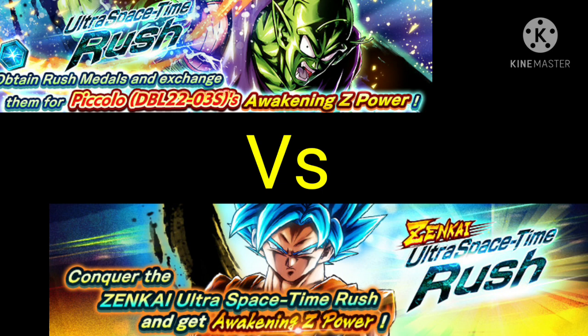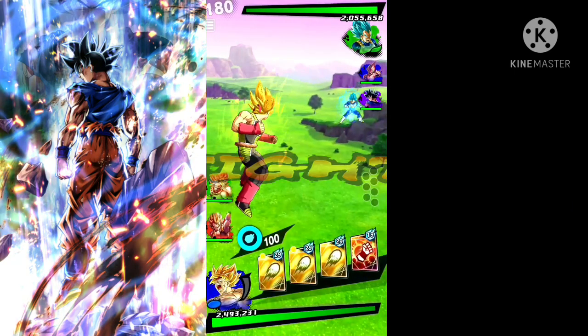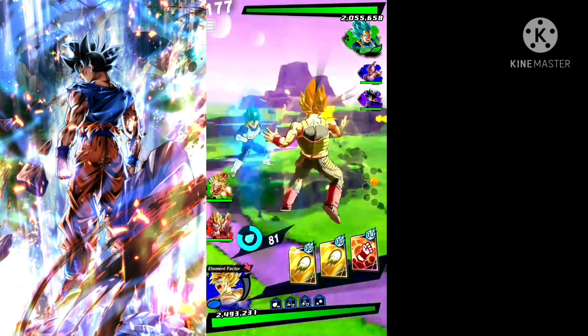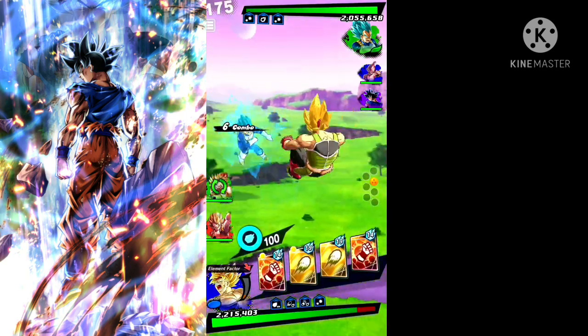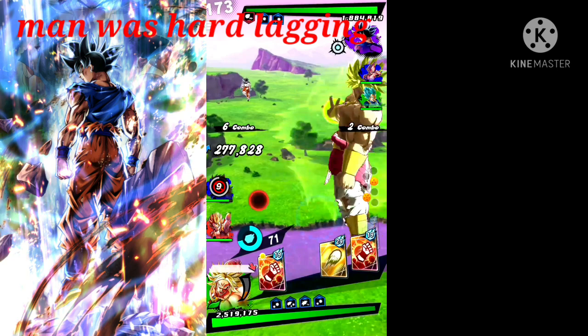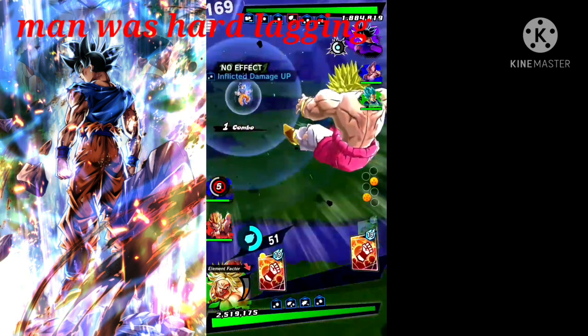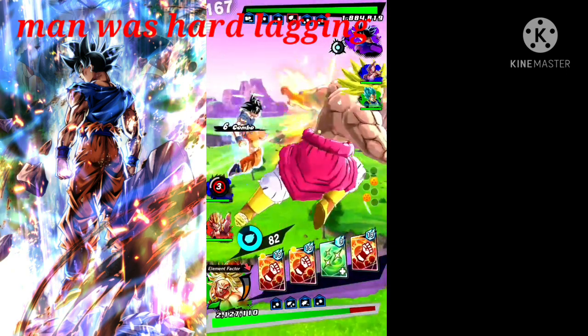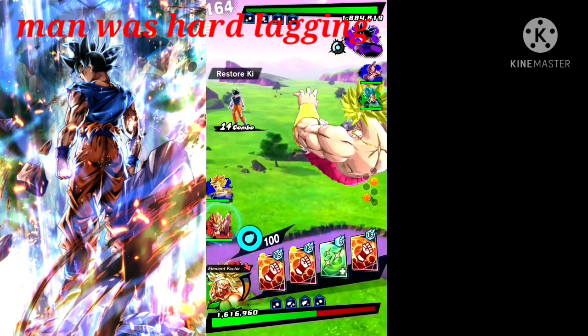I've been thinking about a new way to do these discussion videos. I'm going to start showing gameplay instead of just showing a random black screen the entire time. My idea is that you guys can watch the gameplay and look to the right to see relevant info pop up on screen — for example, how the old Ultra Space Time Rush was able to get 500cc. I'll have that pop up on the right side.